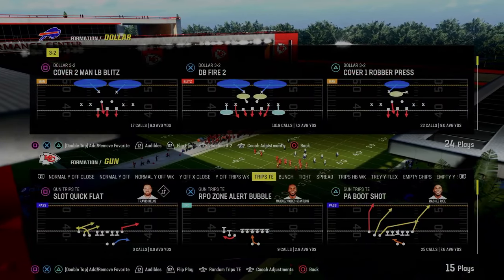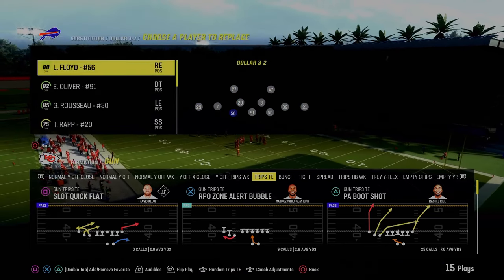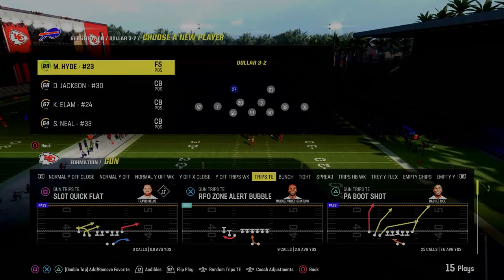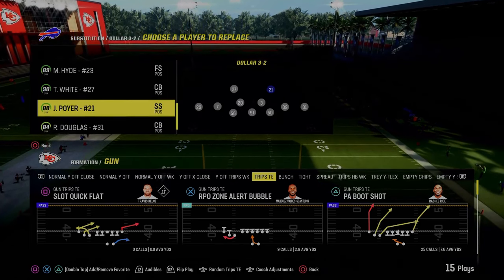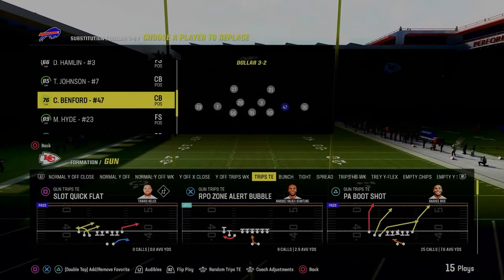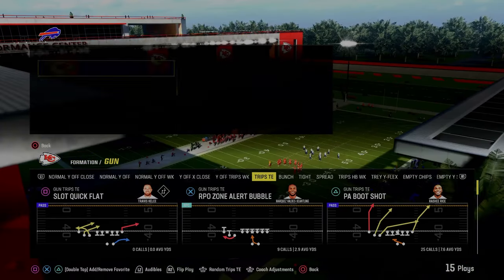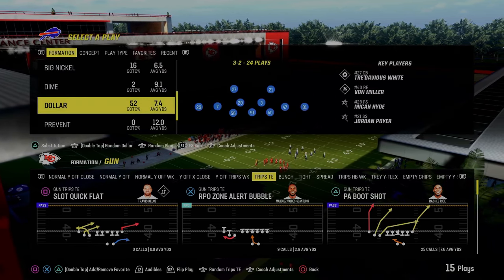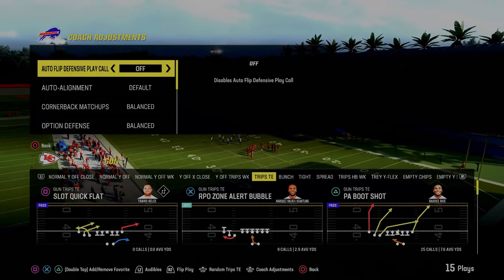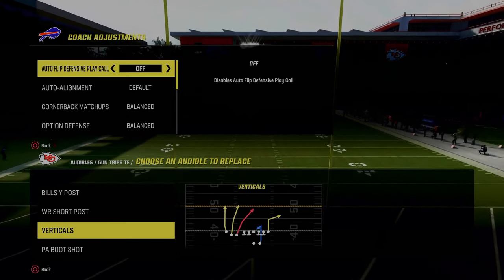The next defense I want to show is one of my favorites out of Dollar — the free safety thirds package. When using this package, put your deep out zone KOs on the corner and the safety. When running this adjustment in Dollar, sub out and re-sub all your players, because going to this package will mess up your alignment. Run Dollar with auto flip off, because it makes the blitzing threat more relevant and makes your blitzes work better.